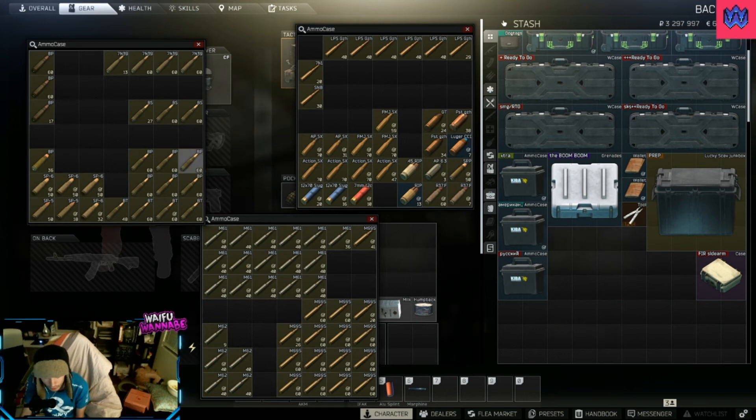Self-explanatory for the American rounds: M61s, M995s, M62s, stuff like that. And then for Russian rounds: SP6, BP, 7N39, stuff like that.